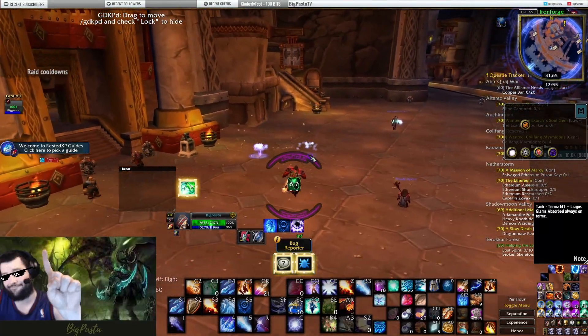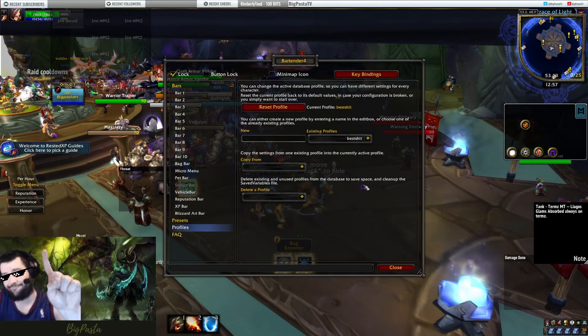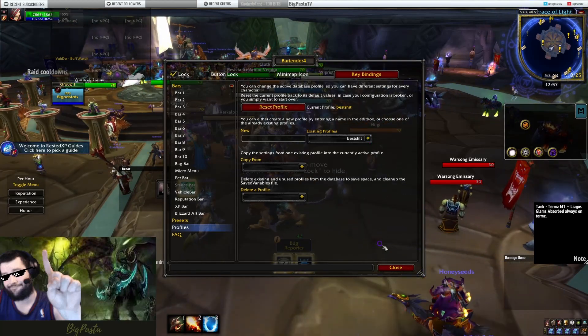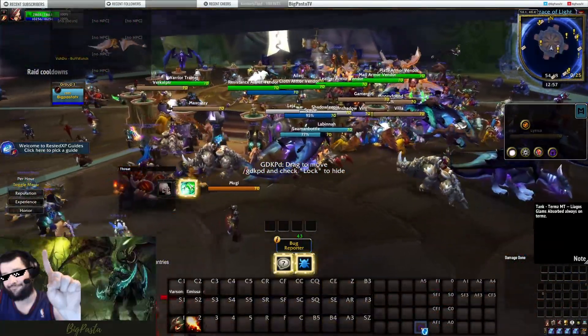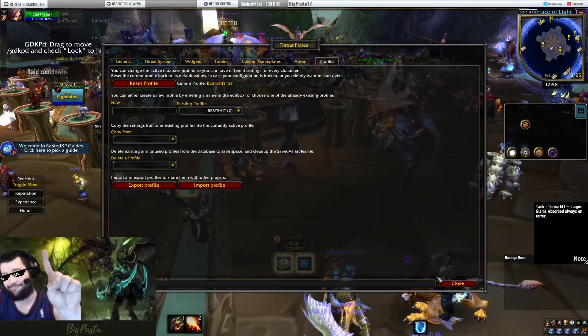Now we're going to go back to a template character that I already took the time to gear out. Since we already copied all our profiles from our main toon, we can just go ahead and apply all those same profiles to give us our whole UI. As far as I know, you do still have to go to your spell book and drag and drop all the spells and do all your own macros, even if it is the same class - if there's a way to get around that, please comment it. If you have custom nameplates, definitely turn those on - Shad is kind of a cluster on the PTR and you really want to be able to see all these vendors around the middle just to get your character geared up.